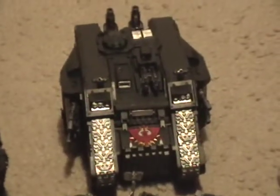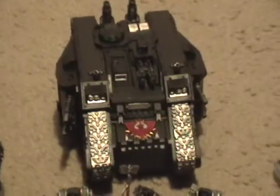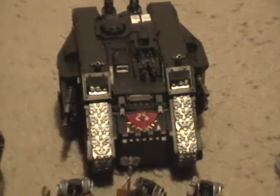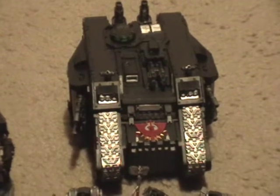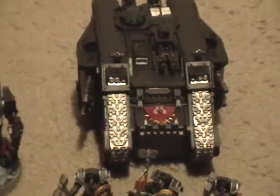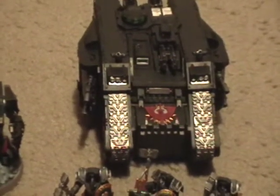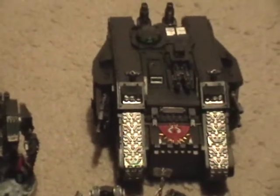You can make out the land raider over there. Its primary role is to transport the assault squad and lay down anti-armor fire. With the new Power of the Machine Spirit, it increases effectiveness — depending on how far it's moved, it can fire both lascannons, one at each target, potentially destroying two vehicles in a single shooting phase, which is nice.